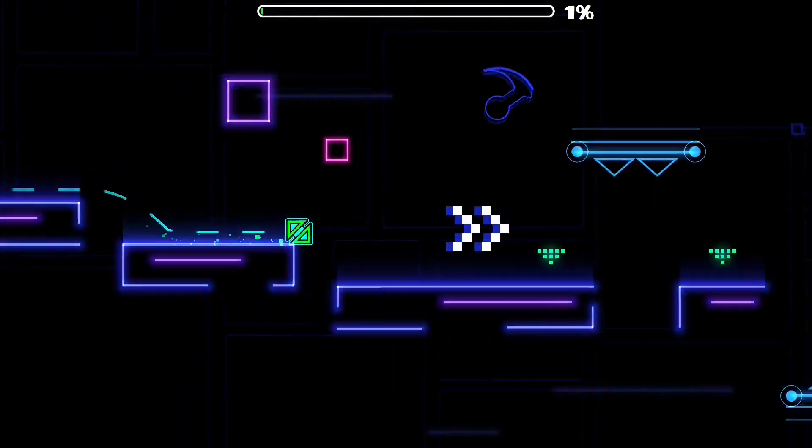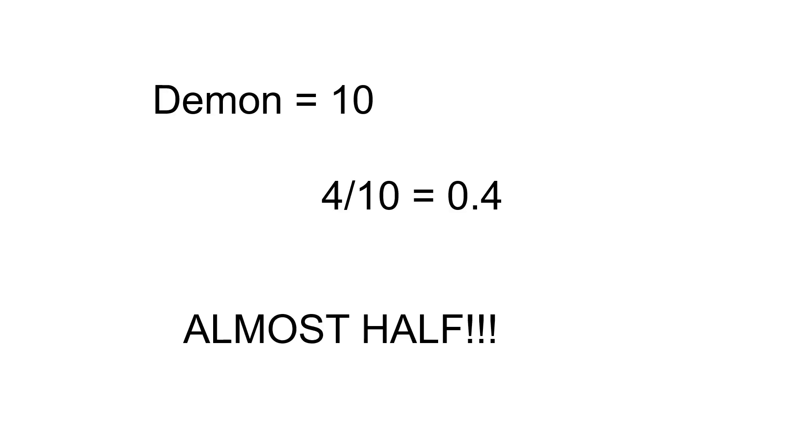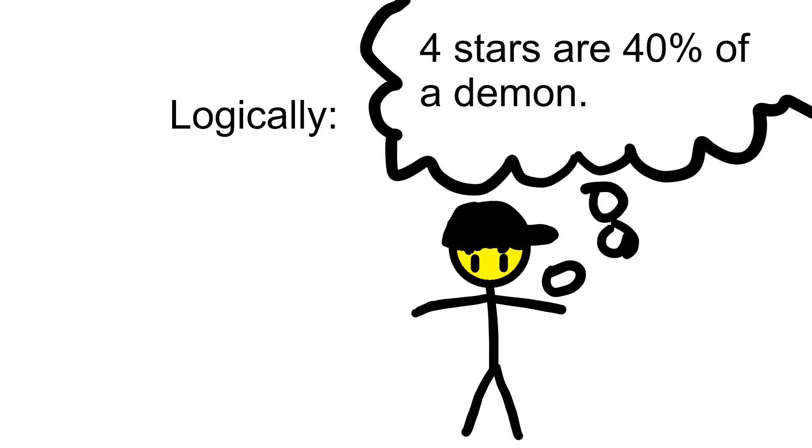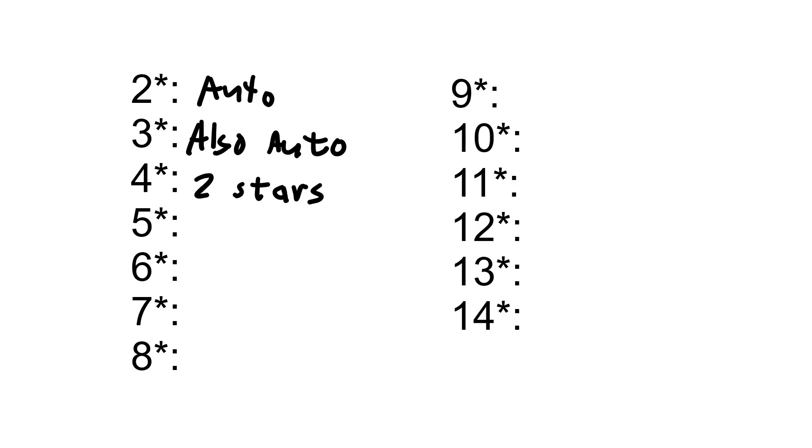After 3 comes 4, so we have 4 stars next. When you think 4 stars, you think of an average level. After all, 4 is a bit less than half of a demon, so you would think it is a bit less than half of a demon. But it isn't. 4 stars have gameplay, but the gameplay is like a 2 star in 1.9.